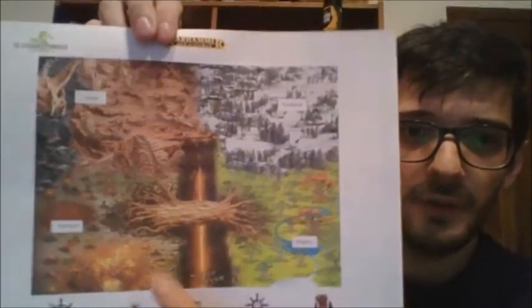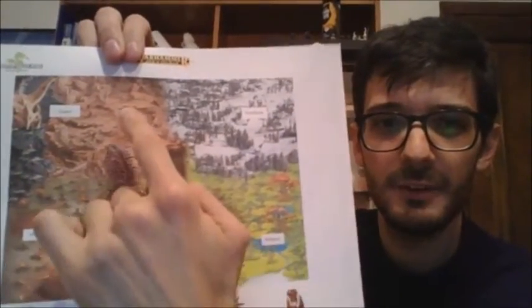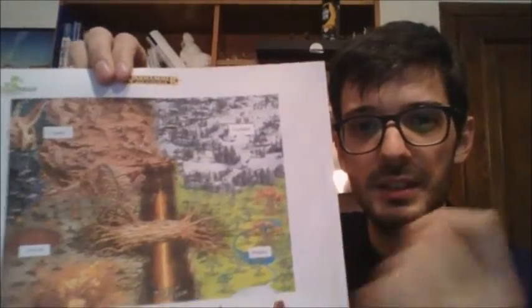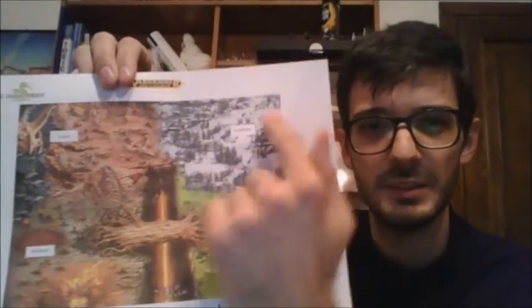Hello everybody! In this video I'm going to talk about the map that I'm using for my narrative campaign. This is the map that I created. I found on Google this image and then a couple of other images — one had some soldiers and one didn't. With a bit of Photoshop I mixed them and gave them names.